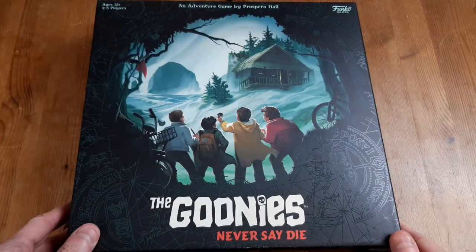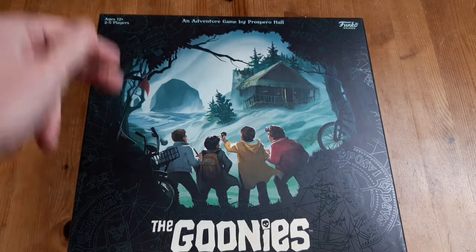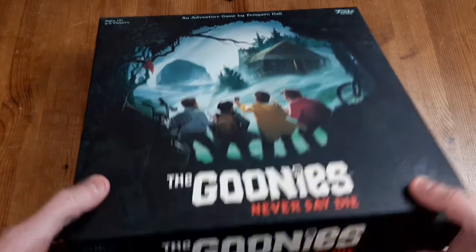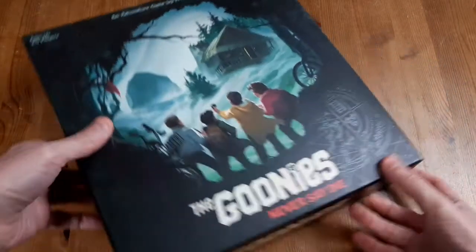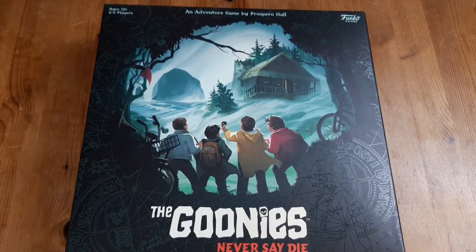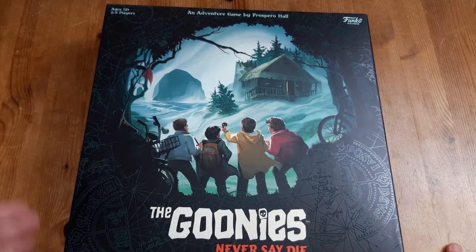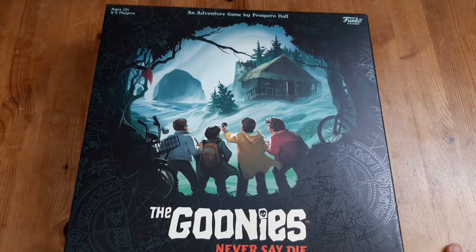So as you can see, we've got the Goonies Never Say Die game. It says it's for ages 12 and up, 2 to 5 players, an adventure game by Prospero Hall from Funko Games. The sides are pretty much just the same thing. There's gorgeous artwork on the front - we've got Data and Chunk and Mouth and Mikey, with the restaurant and the rock out at sea forming the skull silhouette as well. Very nice.